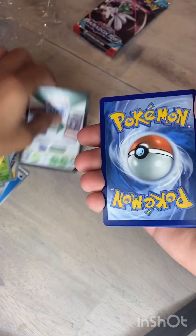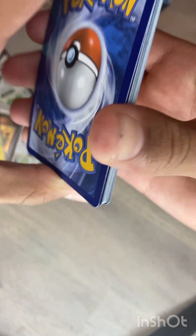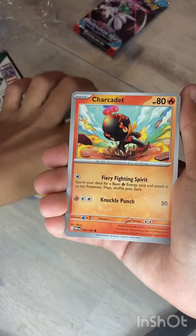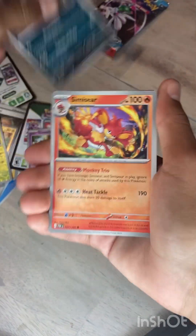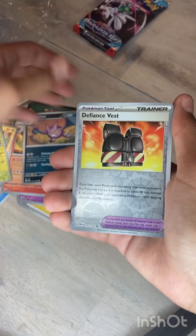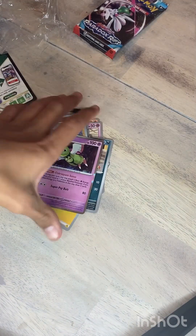Maybe a Mewtwo EX? Let's see if we can get an AR or SAR. Mining energy, Charcadet, little Trubbish, Greavard, Absol, Simiseer, Crowbat, Defiance Band, Mimikyu, Chow, and a Zatu regular hollow.